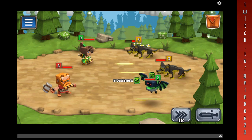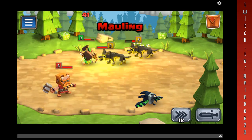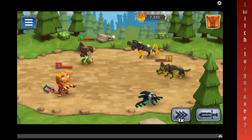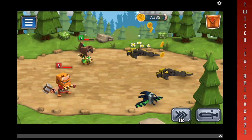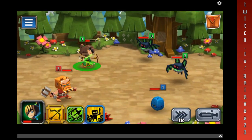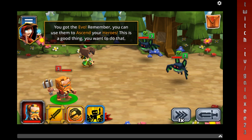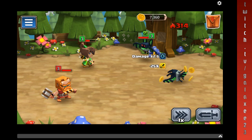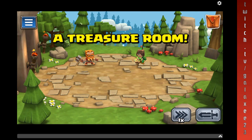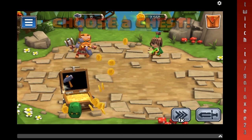Earth goes against air pretty well, fire goes against earth. Ooh, he got me good. I need some level up potion. Let's do earth against water — there we go. You can use them to ascend your heroes.